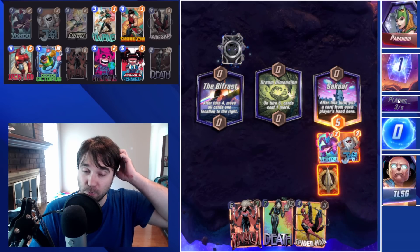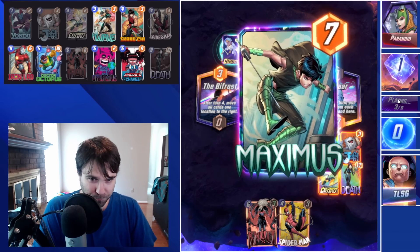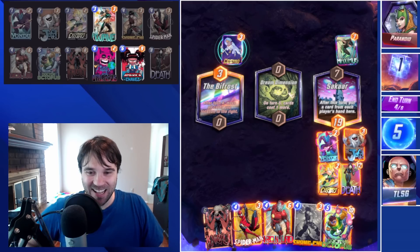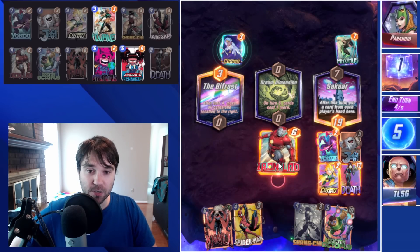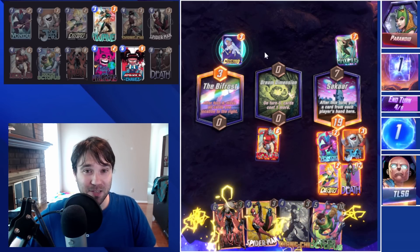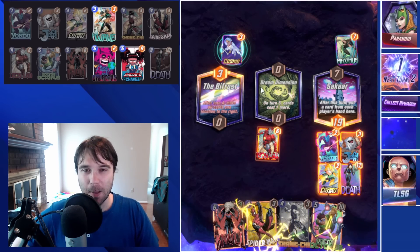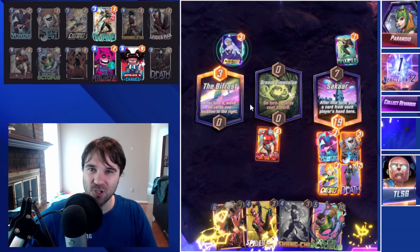We're going to go ahead and do Electro. Sakaar is going to pull a random card — unfortunately we don't have Iron Lad, Doc Ock, or Galactus in hand, so it pulls in our Death and their Maximus, giving us some resources. We could do a Doc Ock to pull the rest of their three-cost cards, but instead we're going to do an Iron Lad — maybe we copy Galactus, maybe we get Wave. We have a 50-50 chance here. Paranoid did not want to let us see the top deck, so we'll take the one cube.